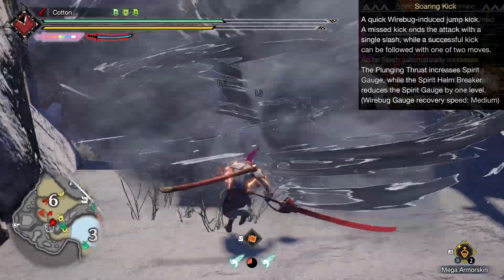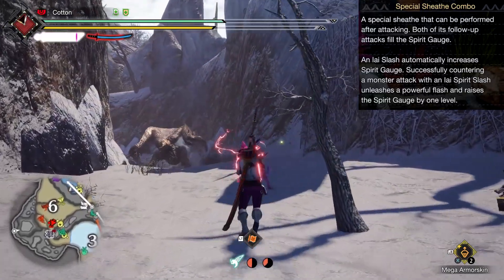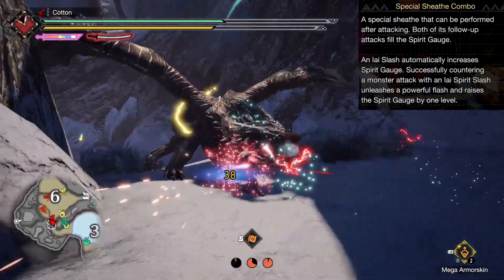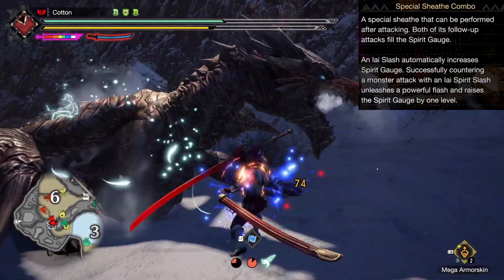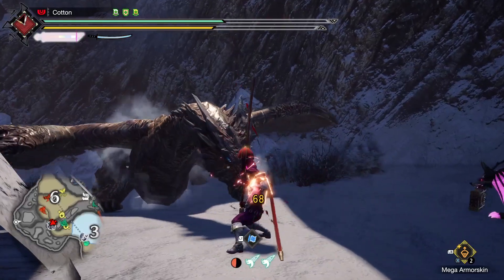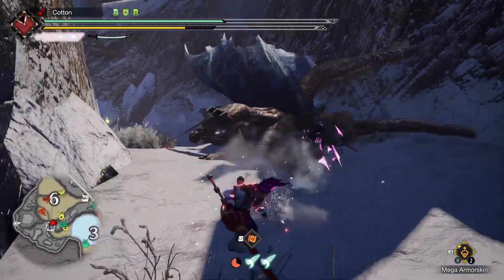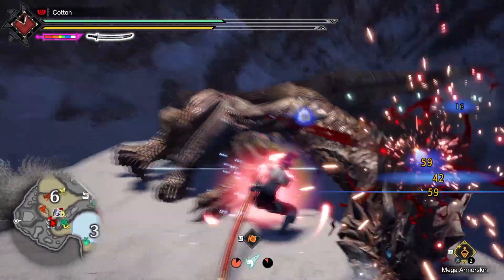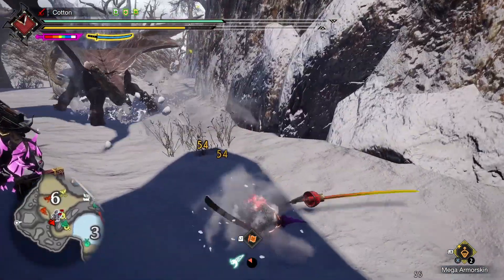One major shift was the way EI Counter worked. Instead of just being an extra singular pop of damage on a successful counter, it now put down a cool effect on the floor that hit three more times. They also changed it so that missing the timing did nothing, but getting it right would level up your Spirit Gauge. So this move changed from having the potential to spend your Spirit Gauge on a mistake, to instead having the potential to level it up when successful. This means even more ways to get to Red Spirit Gauge, but less frequent ways to spend it, with Helmbreaker locked behind Wirebug recharges. Most importantly, EI Spirit Slash could now be done on repeat — if you successfully countered, you could immediately re-enter EI Stance, which is extremely fluid.